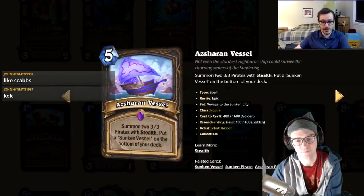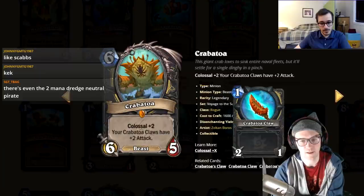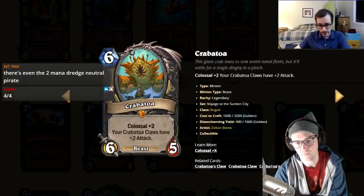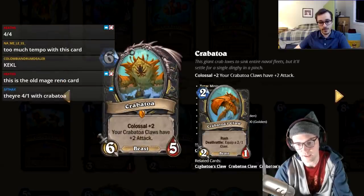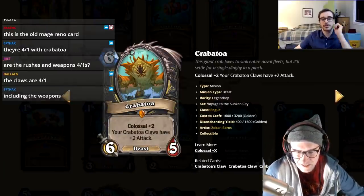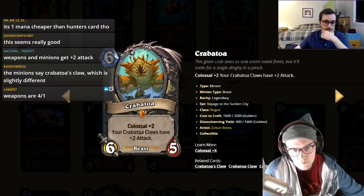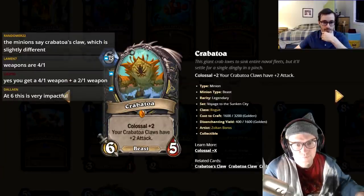Crabatoa — a colossal minion with two claw appendages that each summon a 2/1 weapon, basically a one-use claw. It's a 6/5 with immediate board impact. Both appendages attack, so you can hit three times across turns. Compared to Jandis, this has immediate impact where Jandis doesn't, though they're very different. One host rates it three, another thinks it's really good.